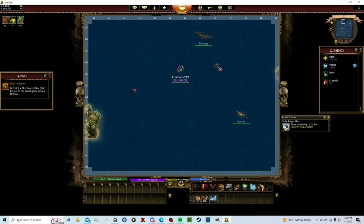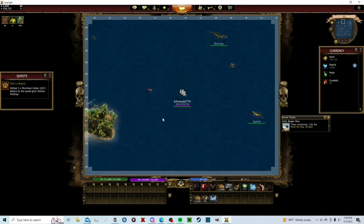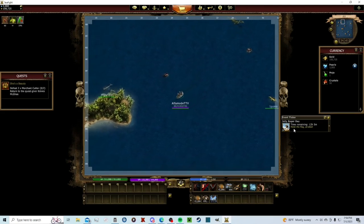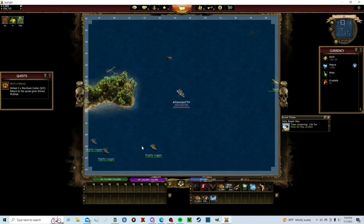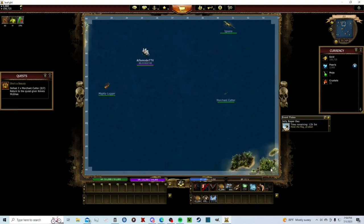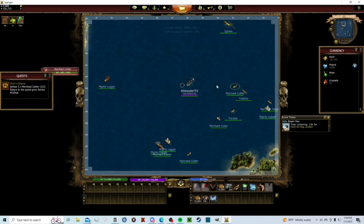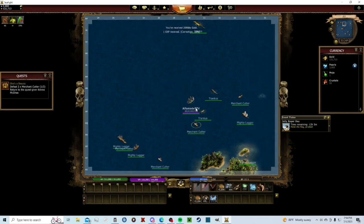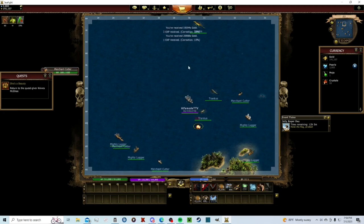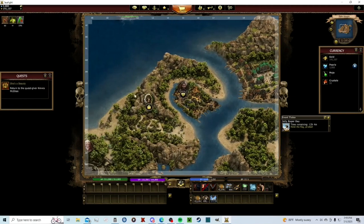These are treasure chests — you can buy keys with pearls, but you don't want to do that right away until you're a little more into the game. These are lion chests and they're only out during Jolly Roger days. Now let's go back to a merchant cutter — there are two of them. With the admiral cannons we'll hit harder and should be able to one-shot them. We have six seconds until we can shoot the next one because that's our reload speed.